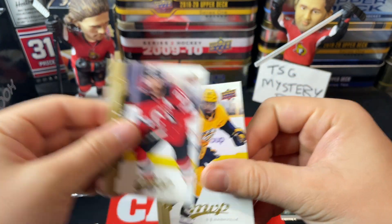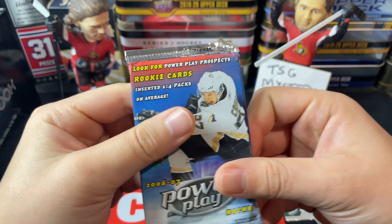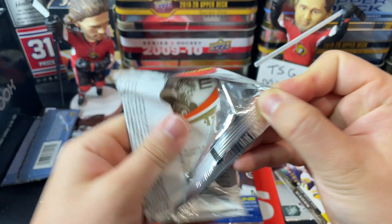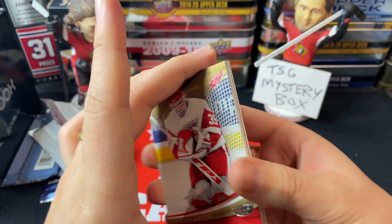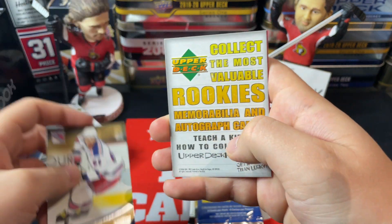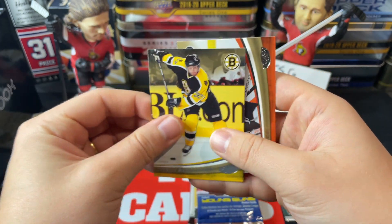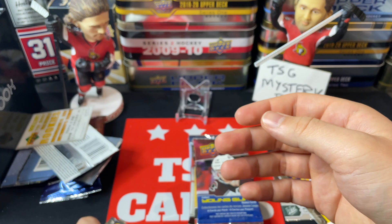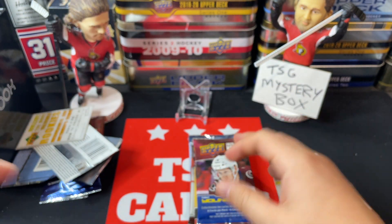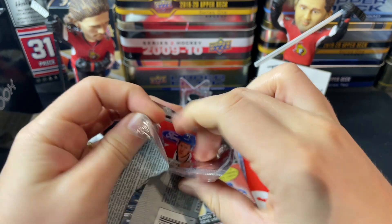We've got Ryan Hartman, Kyle Palmieri, P.K. Subban — I thought one of those was a little bit of a parallel but I don't think it ended up being one. Moving on to Power Play, we are looking for lots of rookie cards in here. Crosbys and Ovechkins are nice to find as well. We got Dominik Hasek, Marek Malik, Jaromir Jagr, a decoy, Brian Gionta, Patrice Bergeron, and Robert Esche — a base Bergeron card but no third-year cards.